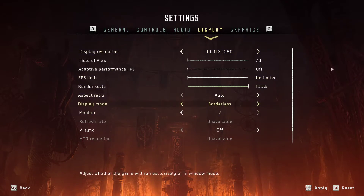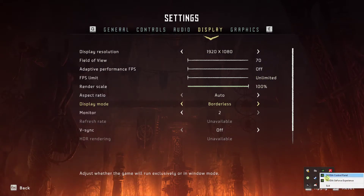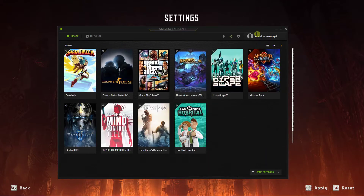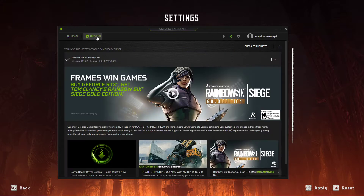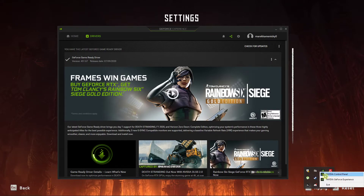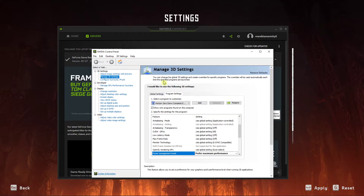Now you want to right-click and update your GeForce Experience — that's really important. Go to drivers and make sure they are updated, then right-click and go to control panel. In control panel, click on manage 3D settings and find Horizon in the game list.